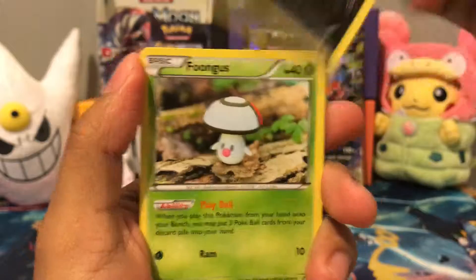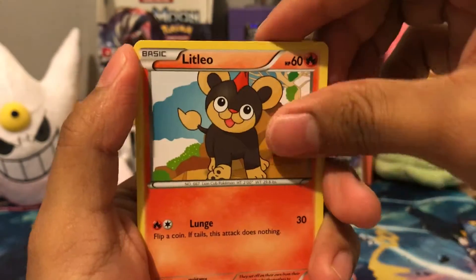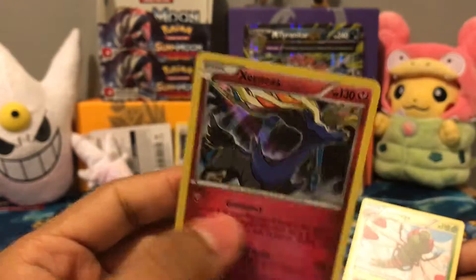Nidorino, Ponyta, Fungus, Roughlit, Litleo, Merill. Mega Reverse, and that's a rare. And we got a holo Xerneas.